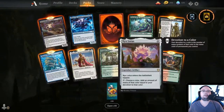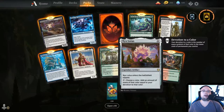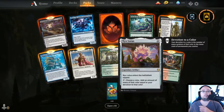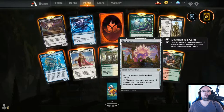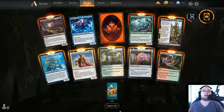Temple of Plenty — a Scryland, nice. Nyx Lotus — enters tapped, choose a color, add mana equal to your devotion to that color. This is good in a Mono deck. Like a green Mono deck with Nyx Lotus could be really cool. Another Scryland — I do like. Let's open another 10.